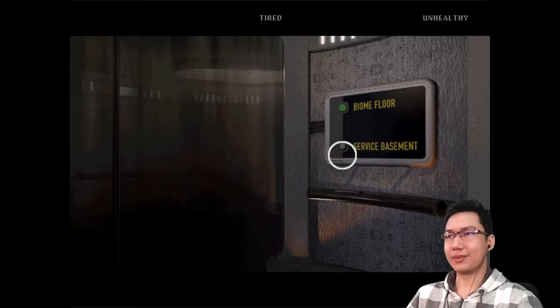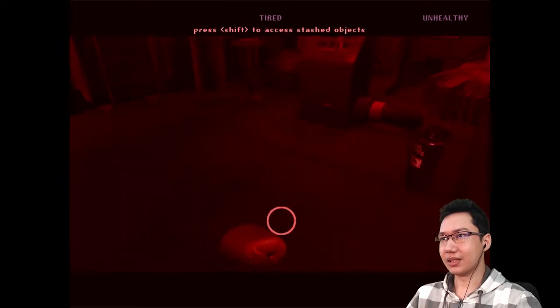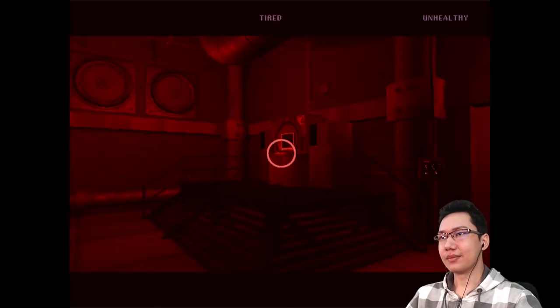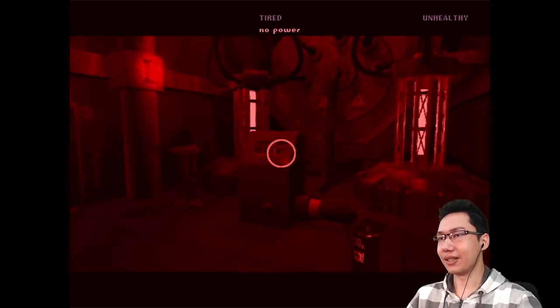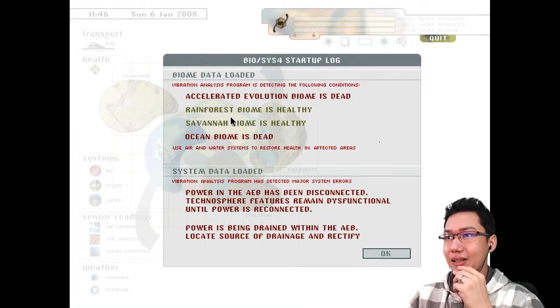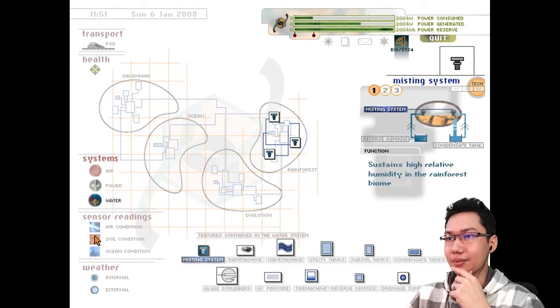The password is 'landlady' for the rainforest, because the poem has all of the passwords — 'landlady' now. We're tired, we're unhealthy. Health is 28 — jeez. I want to get back to the command center. We need to activate the pod. Also I want to check the computer real quick: ocean biome is dead, accelerated evolution biome is dead, rainforest biome is healthy. I'm a little concerned about the rainforest biome — air condition, pollution is high in rainforest.